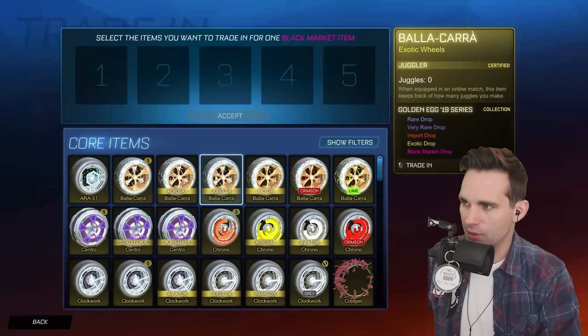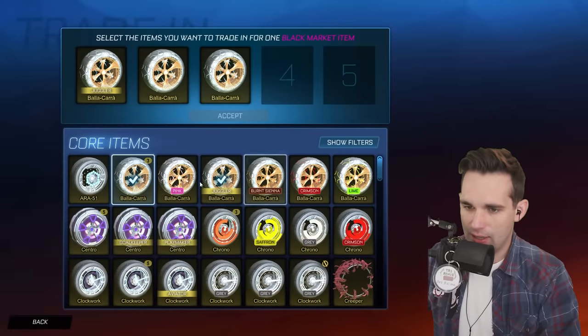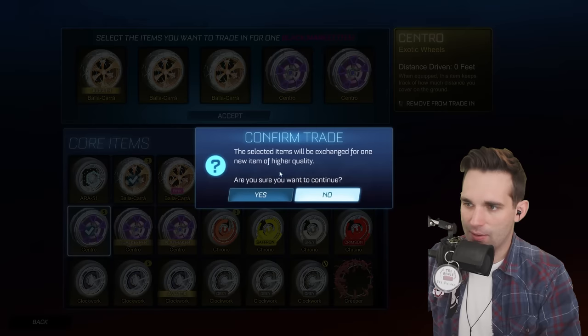Black market Dissolver — honestly one of the best unpainted animated decals you can get. We've got so many of these Balacara wheels. I'd rather have a non-cert than a Juggler cert, to be honest, so we'll trade that up.